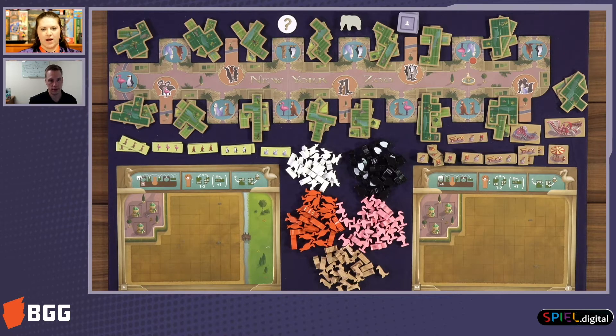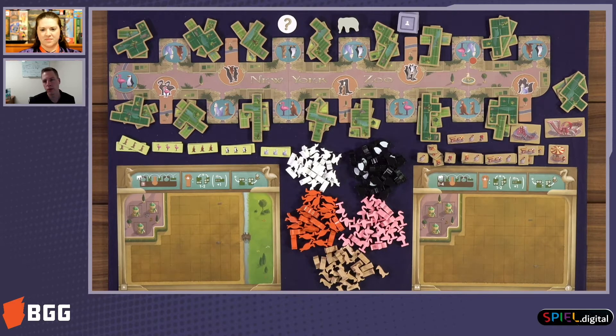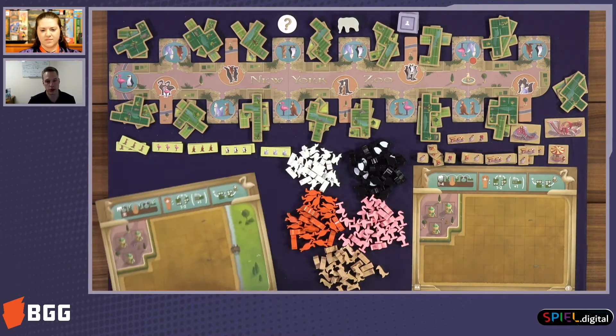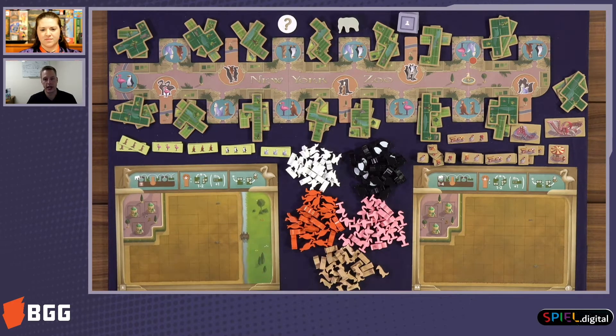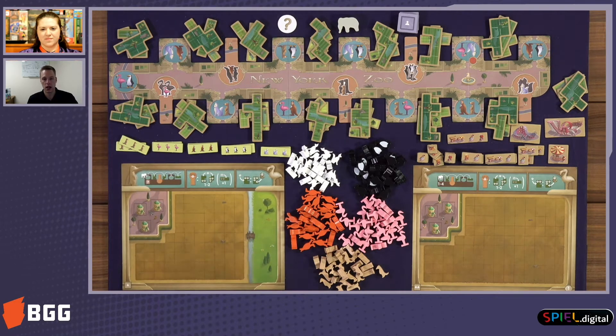Can you take me through a round? Yeah, so if we pretend the elephant starts on that spot right above there — when it's your turn, you're going to move the elephant up to a number of spaces indicated on your player board. That changes depending on the player count. This game plays one all the way up to five players, and depending on the number of players you'll use a certain side of the player board. Let's say for this example we can only move the elephant up to three spaces, which is pretty typical.